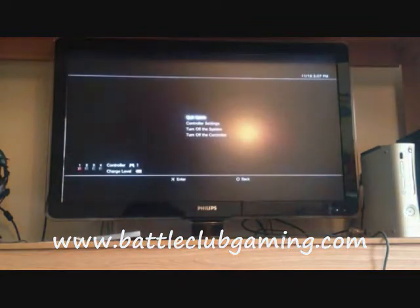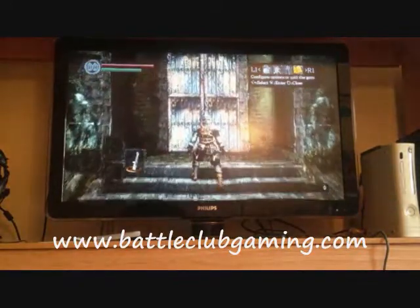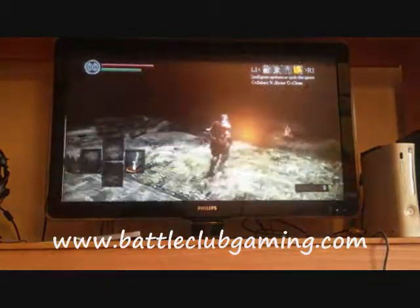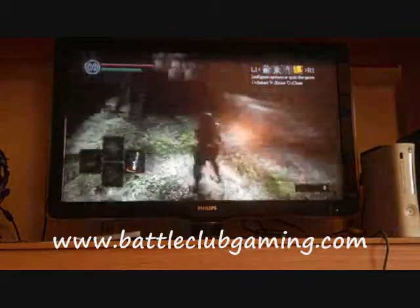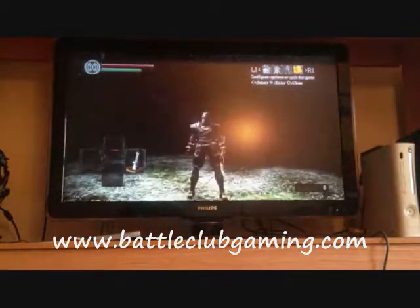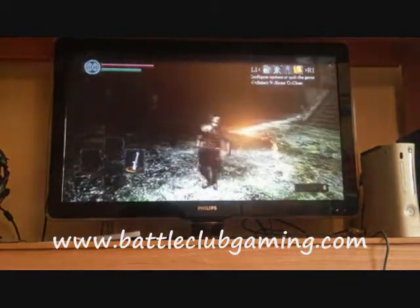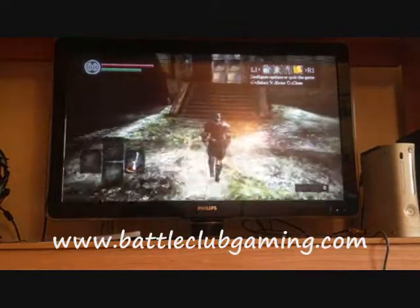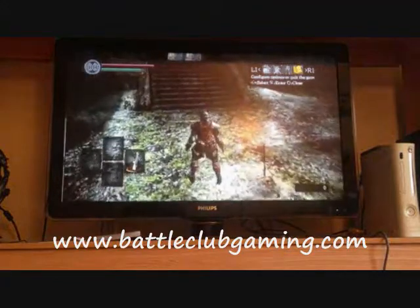I think what happens is, the way that you're supposed to exit out of the game is by going to the menu and exiting out. So I think what happens is, when you exit out using the PlayStation menu — the quick-quit from the PlayStation menu — it saves the game in the state as if you had gotten past the monster and through the other door, but your character is loaded before that. So that door is locked, you can't get through it, and you have to start a new game to be able to get any further.